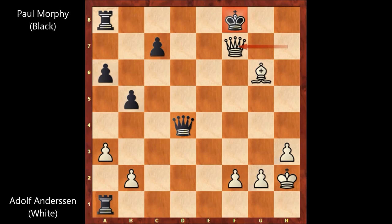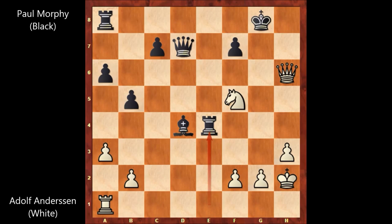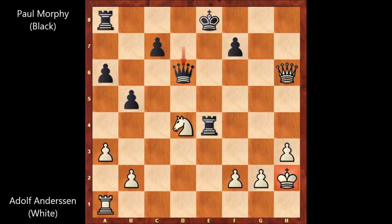In that position, black is getting checkmated. Maybe exchanging the queens should be better — no, bishop takes on a8, and white is winning. It's quite a complicated position. So after bishop takes on e4, Paul Morphy preferred capturing on e4. The bishop was attacking the rook. Queen to g5 — that's check by Anderson. King to f8, queen to h6, king to e8, and then knight takes bishop. Morphy played queen to d6, check — Morphy wants to exchange the queens, also attacking the queen.